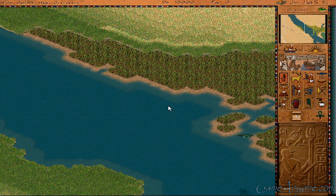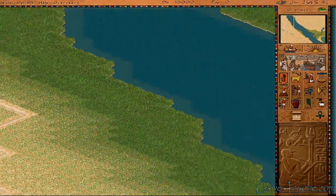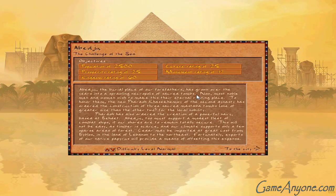Hey everyone, Scorch A2 here. Welcome back to Off The Shelf Pharaoh. We are in Abydos, and we've got first access to water-based stuff this time around. Let's review our mission: Challenge of the Sea.